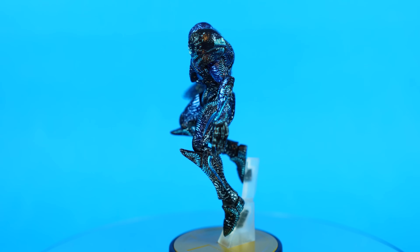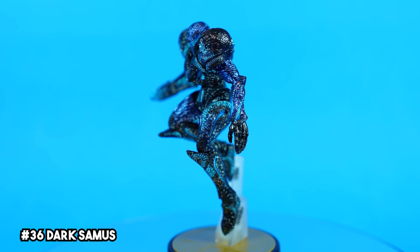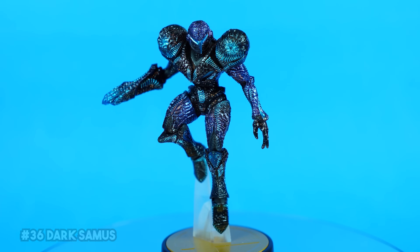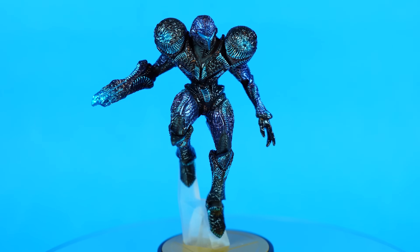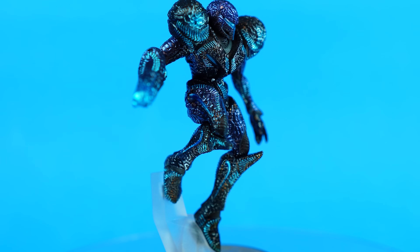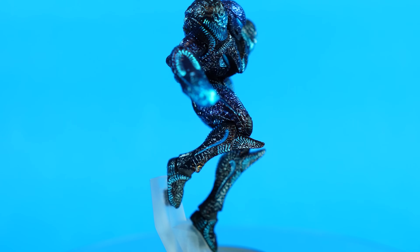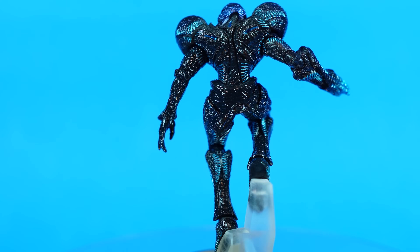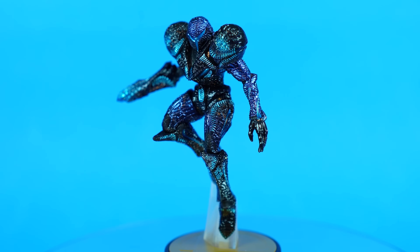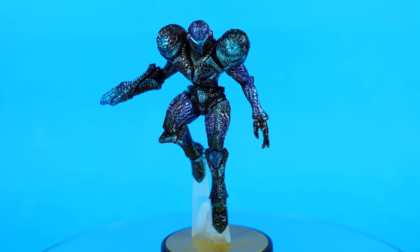Speaking of villains, up next we have Dark Samus. I usually take a liking to these dark, kinda edgy characters, and Dark Samus is no exception. This twisted alien replica of Samus is really cool. In Smash Ultimate, I prefer Dark Samus to actual Samus. I think the overall color scheme is awesome — I really love all of the black, tendril-like textures all over this one, and that threatening blue glowing through just looks great.